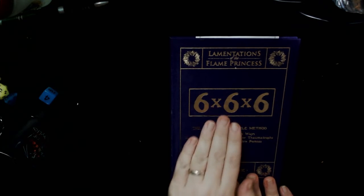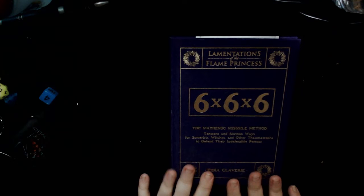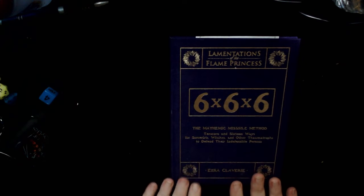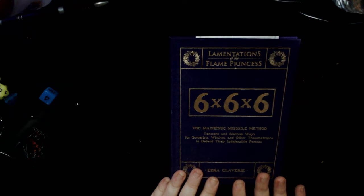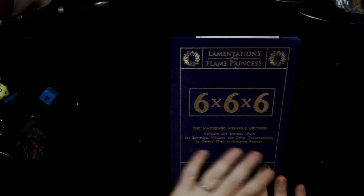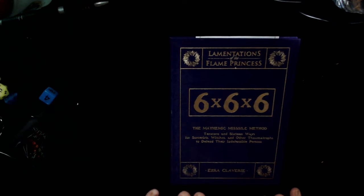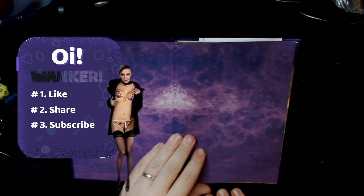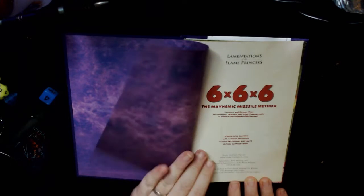Hello lovelies, today we're looking at 6x6x6, the Mayhemic Missile Method for Lamentations of the Flame Princess, though it's compatible with basically anything that has Magic Missile as a spell, or even a similar spell — maybe even Take That You Fiend from Tunnels and Trolls. It's an oddity in that it is a heavily overproduced, lovely object of a book all about one single spell, Magic Missile, which most people graduate from to Fireball pretty quickly. But it's a lot of fun, and it's got a great deal of transferability, and it's full of inspiration for magic in your games.